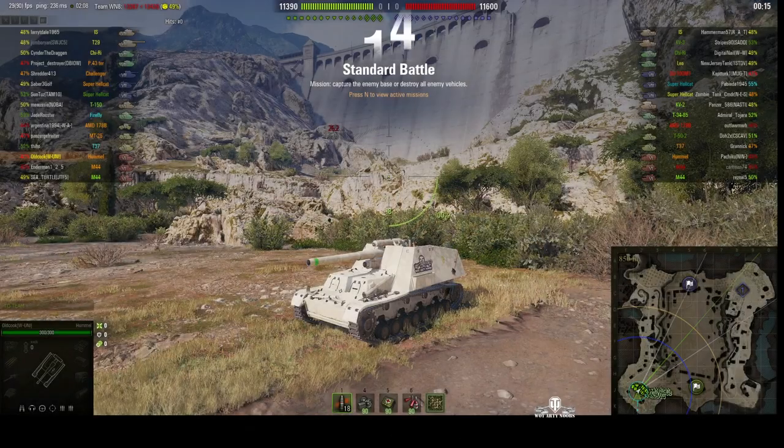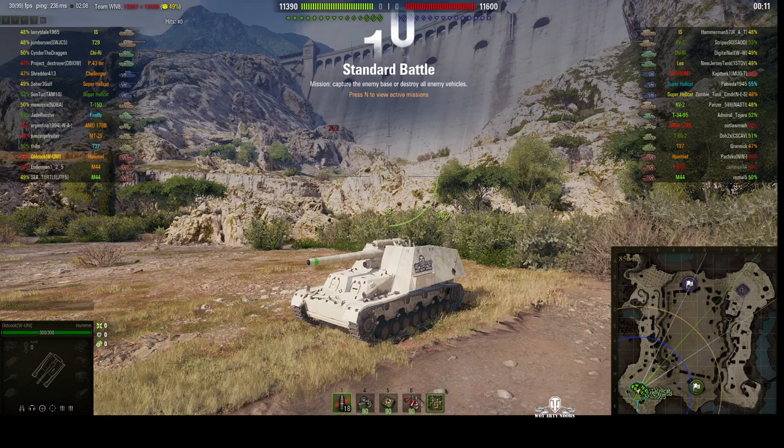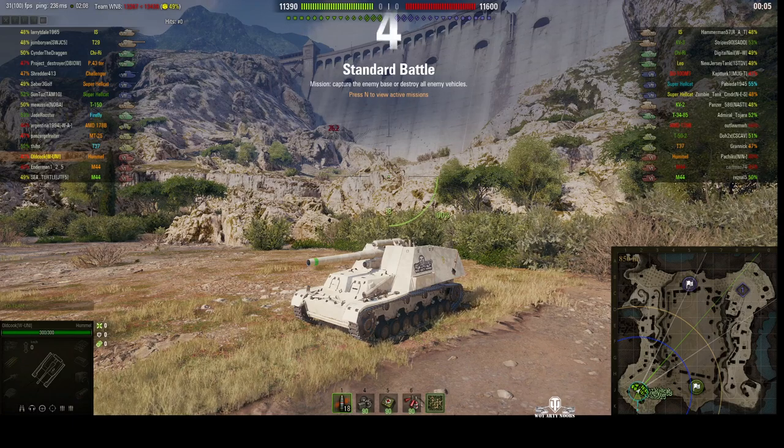Welcome back to WhatRTNibs for General Disturbance. This is a Hummel — it's the tier 6 German SPG. It's located on the south-west flank of Province under the command of Old Cook.